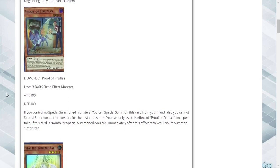First up is Proof of Frufloss, a level 3 dark fiend effect monster, 100 attack, 100 defense. If you control no special summoned monsters, you can special summon this card from your hand, but you cannot special summon other monsters for the rest of this turn. Once per turn, if this is normal or special summoned, you can immediately after this effect resolves, tribute summon one monster. This card's terrible — only bottom-tier decks are gonna use it. Monarchs don't need it.